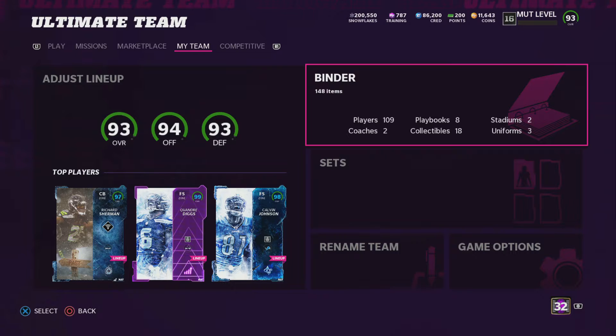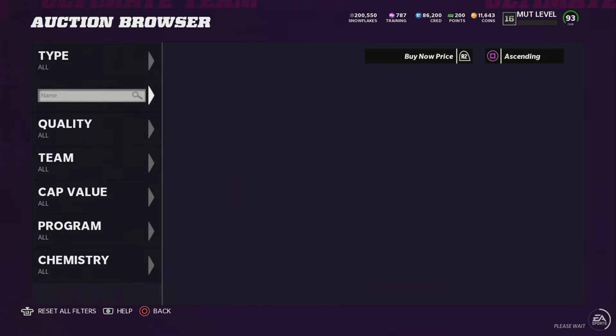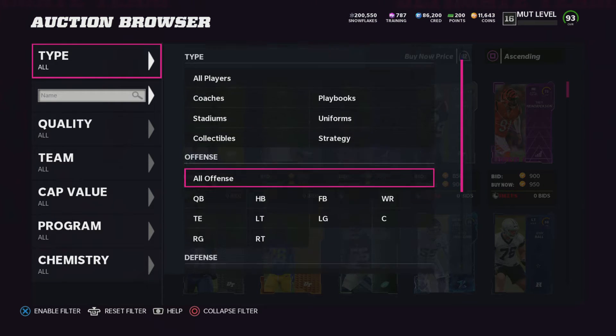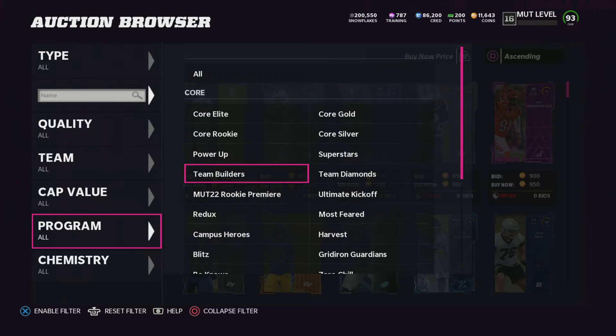About 115,000 coins is what you need, and this is working on PlayStation and Xbox right now as we talk on December 27th, 2021. So you need about 115,000 coins, and what you do is you go to the marketplace, then you go to program.